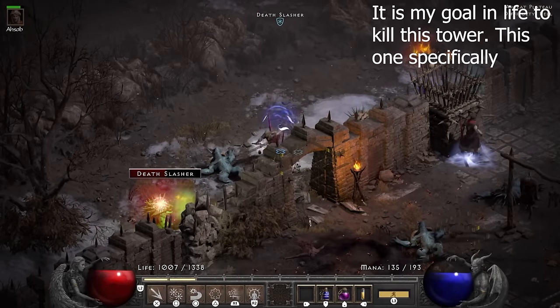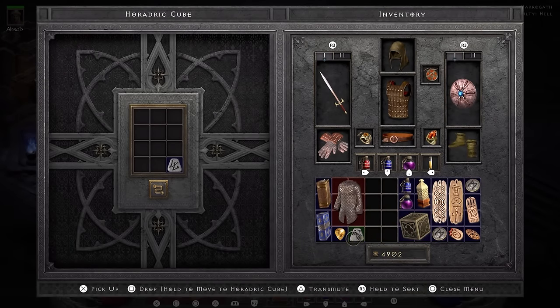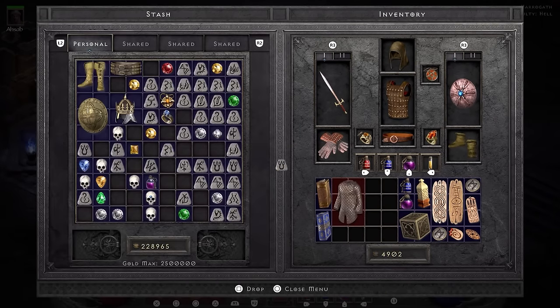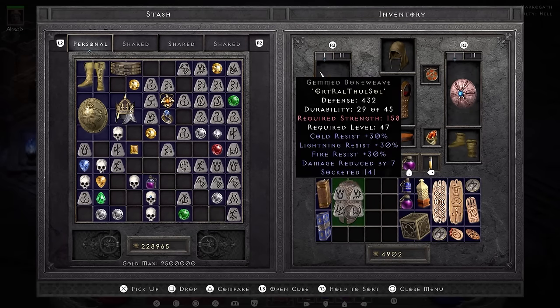During my travels I come across a Bone Weave. I decide this is a perfect armor to try and roll sockets into — if it gets 4 sockets I can try to persuade my mercenary to attack things other than the one tower. I get the roll, get the 4 sockets, and put in a bunch of resistances and some damage prevention.